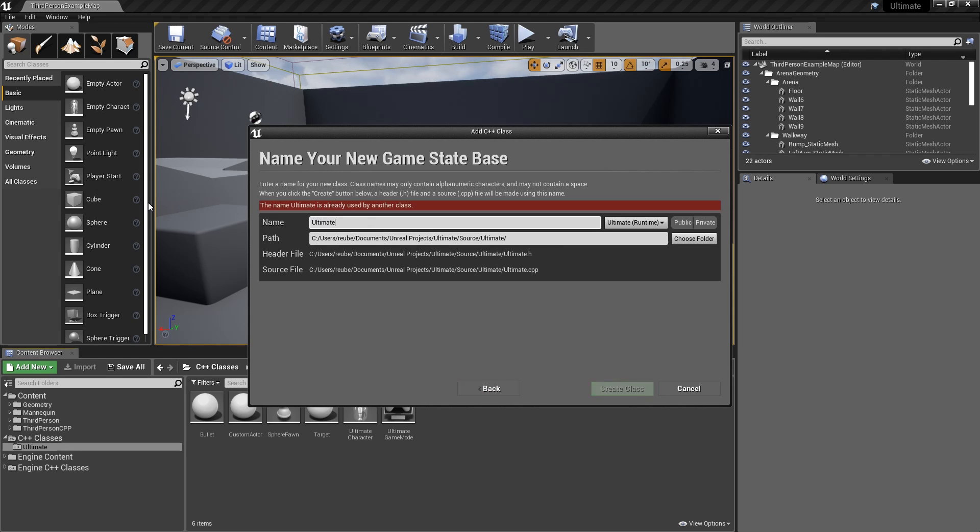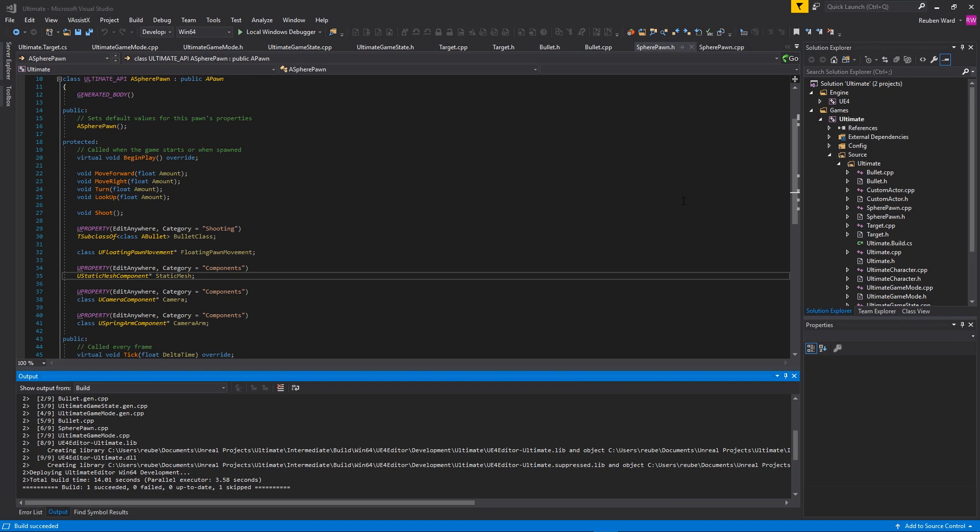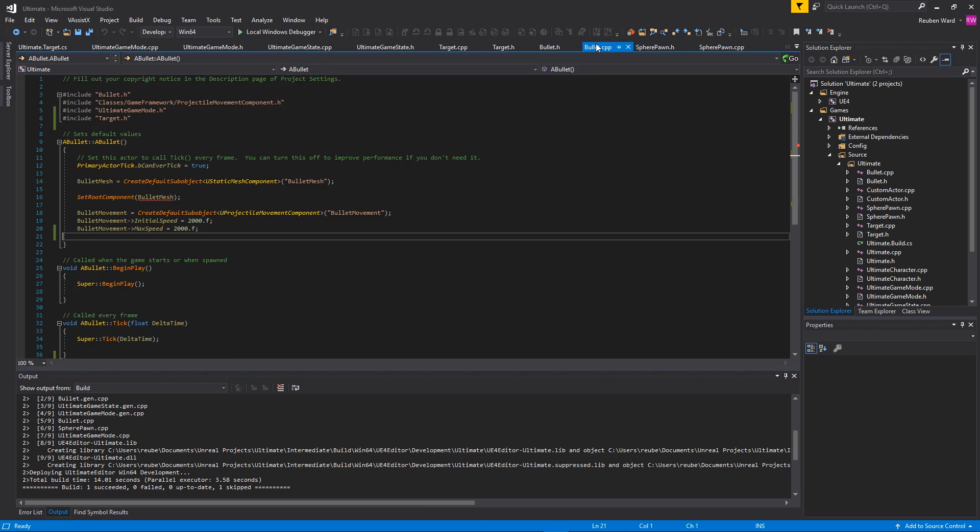We're going to call this Ultimate Game State, and then click Create Class. Now, you might remember we had a blueprint thing going on where if the bullet hits something, we would destroy the bullet — we did that in blueprints. I said I was going to move that over to C++, so we're going to do the equivalent in C++. The issue is I'm going to have to introduce you to the concept of delegates.